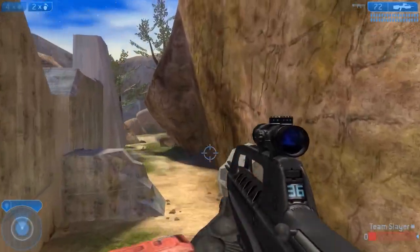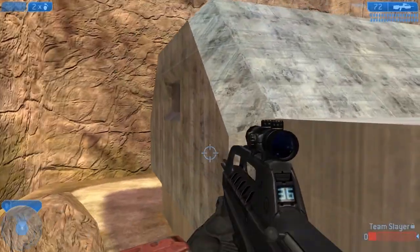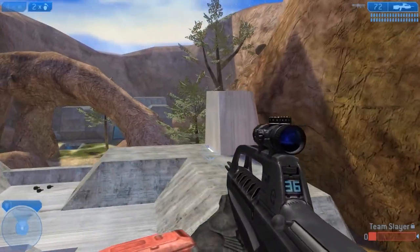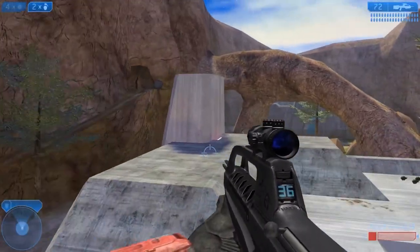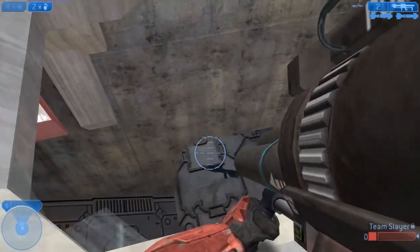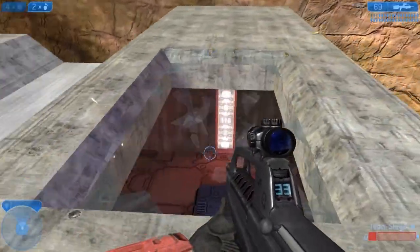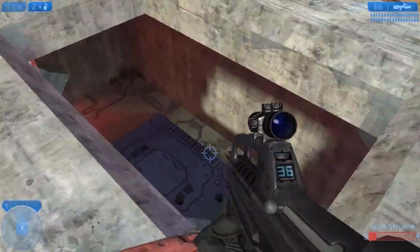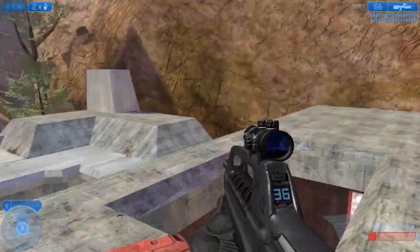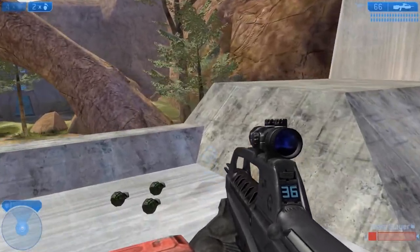Moving over here — plasma side. Plasma rifle there, plasma rifle side. I've heard that called many times as well. This is top red. There's a jump down right here — this window will get shot out, and fall down back into BR spawn if you need to take cover. Same thing up here — this will take you right back into flag spawn. People often toss flags up here to teammates or toss them out the window.